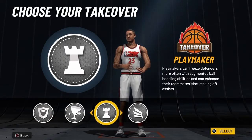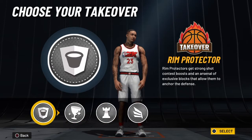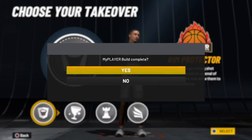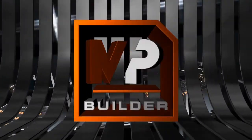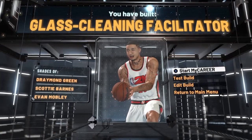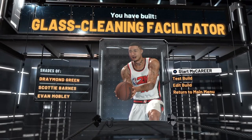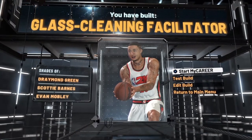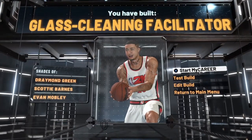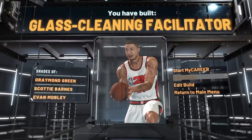For the takeover, you could go Playmaker since Draymond loves setting up teammates and passing the ball, but I feel like Rim Protector would be a really good takeover — if a big steps to you in the paint, you can handle that. You also get the Glass Cleaning Facilitator, which is basically a playmaking glass cleaner — shades of Draymond Green himself, Scottie Barnes, and Evan Mobley, two young guys who are going to do some work.